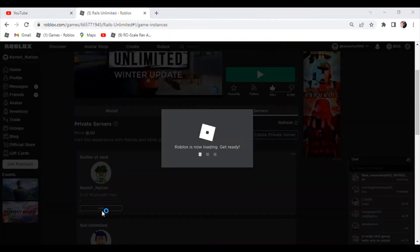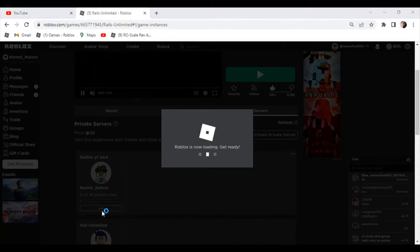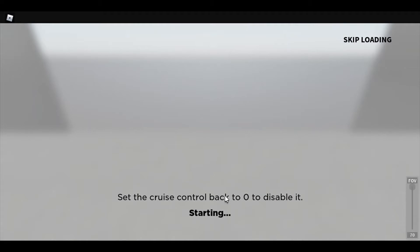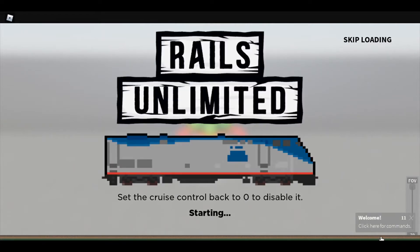Wait for it to load. When you join, it might take a while if you have poor internet, or it'll go really fast. Now this is really important — right here it's gonna say 'Welcome, click here for commands.' So now you're gonna click on it and wait for the interface to come up.